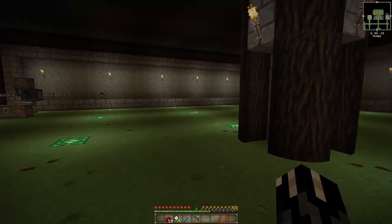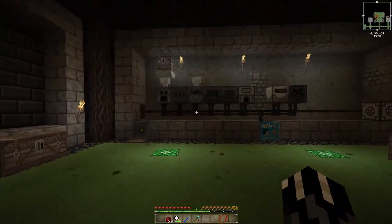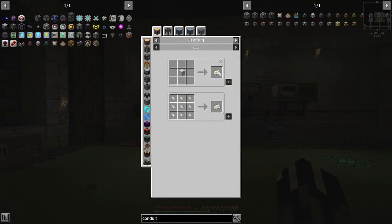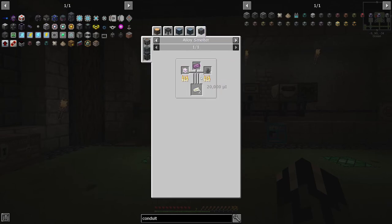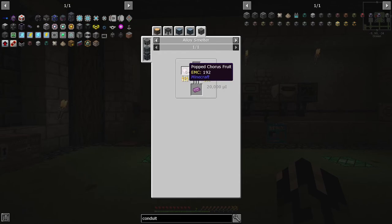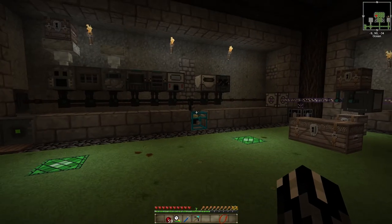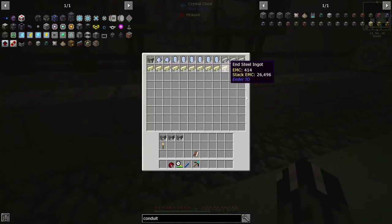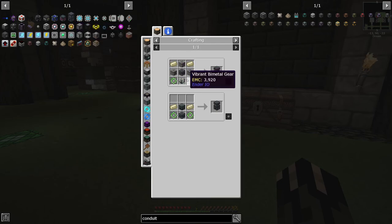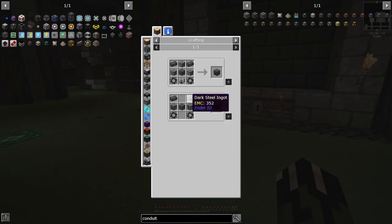I also needed to let the game run a little bit and store up on some stuff. In the last episode we were looking into getting these stellar energy conduits, and we were stuck on needing this melodic alloy, which in return needed end steel and popped chorus fruit. We managed to get the end steel — this took quite a while to craft, it is really slow. We also wanted to upgrade into the enhanced alloys smelter, which is pretty good.